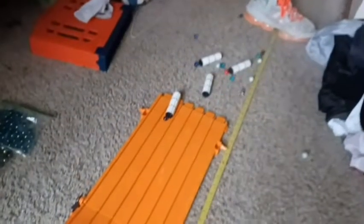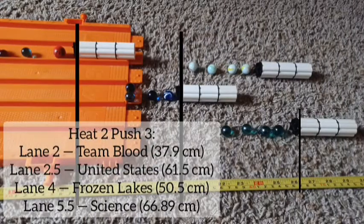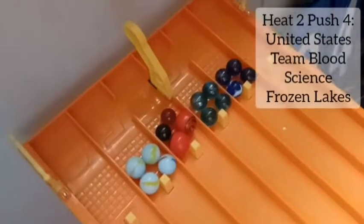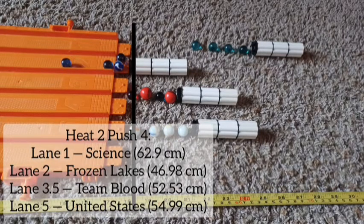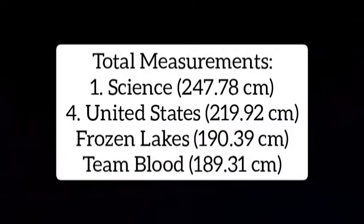Now it's push number 3, and Team Blood did not do that push very well. Science is excellent with that one — they are just cruising through this event. The United States trying to match Science's intensity. Science with 62.9 — wow, they are duking it out. Total measurement: 247.78. Oh my goodness, that is just a big performance in Heat 2.